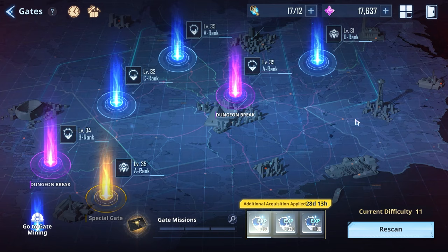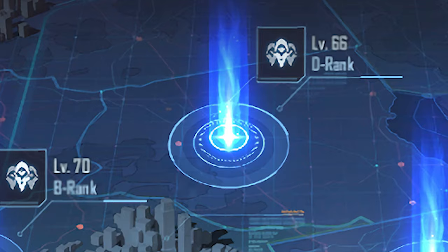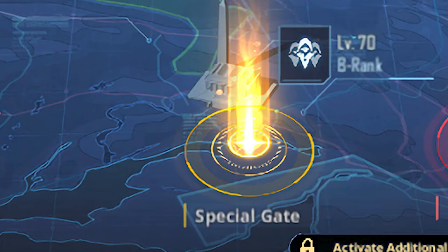Let's talk about all the different types of gates that can appear within this game mode. In total, there are five different types: a regular gate where you play as Sung Jinwoo, another regular gate where you can only play as other hunters outside of Jinwoo, dungeon breaks, special gates with a specific unique game mode, and then red gates.